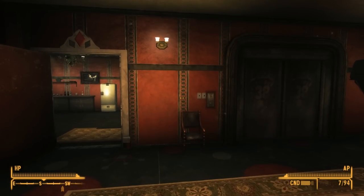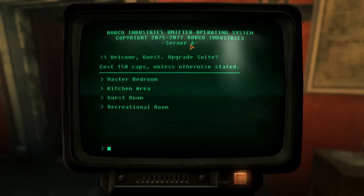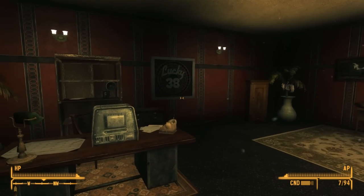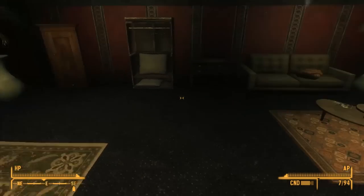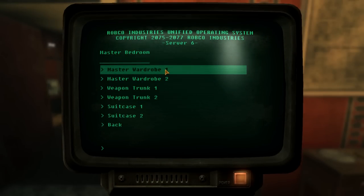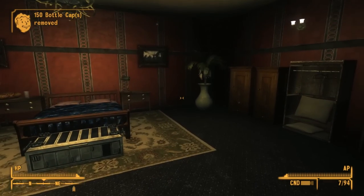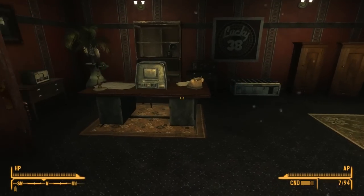It looks pretty nice, but it does have some frustrating limitations. The way we upgrade it is by going to this terminal right here. Unlike the Fallout 3 player homes, there are no themes — instead, what we can do is purchase upgrades to suites. Let's focus on the master bedroom first. Right now we have some containers but not a lot — there's one wardrobe over here, one wardrobe over there, and no weapon trunks or anything like that. From the terminal we can purchase two more wardrobes, two weapon trunks, and two suitcases. There we go — plenty of storage now.